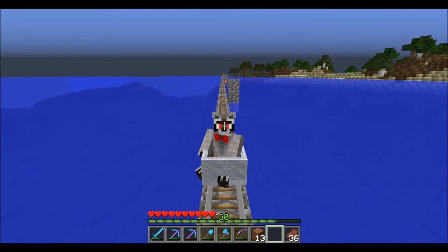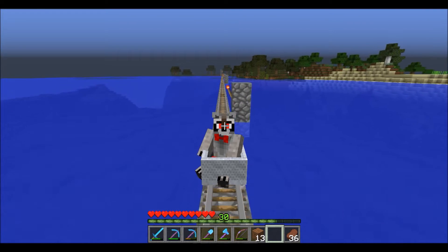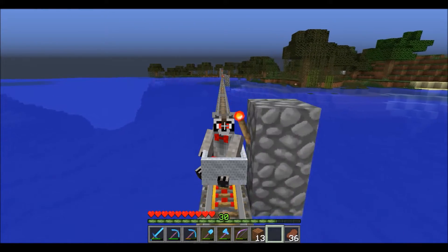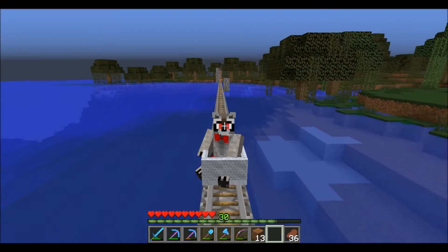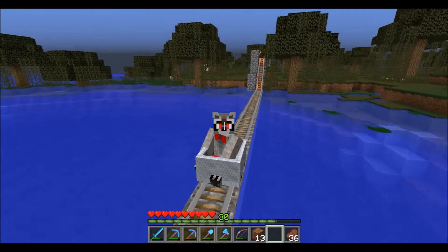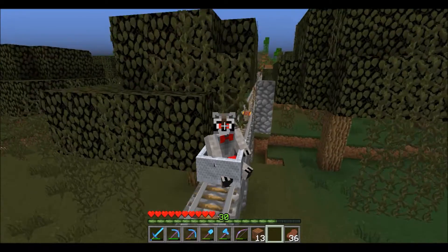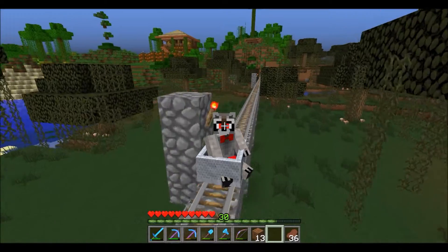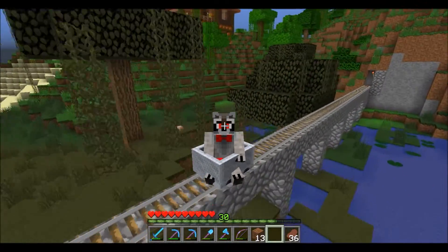I see a swamp approaching, which means we're really close to the jungle. It's about 7 minutes and 30 seconds from our little town to the jungle — I didn't really want to put you through that boredom. We're going to go through a little swampy swamp, and as you can see up over there, we see a little jungle. And there's our jungle outpost, which Terravolt made — it looks absolutely amazing. There's a bunch of cocoa beans — a cocoa bean farm going on over there.